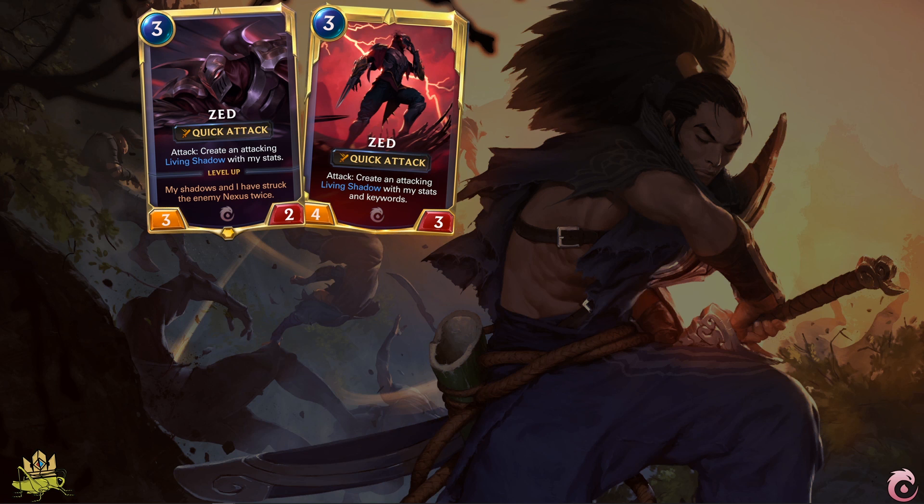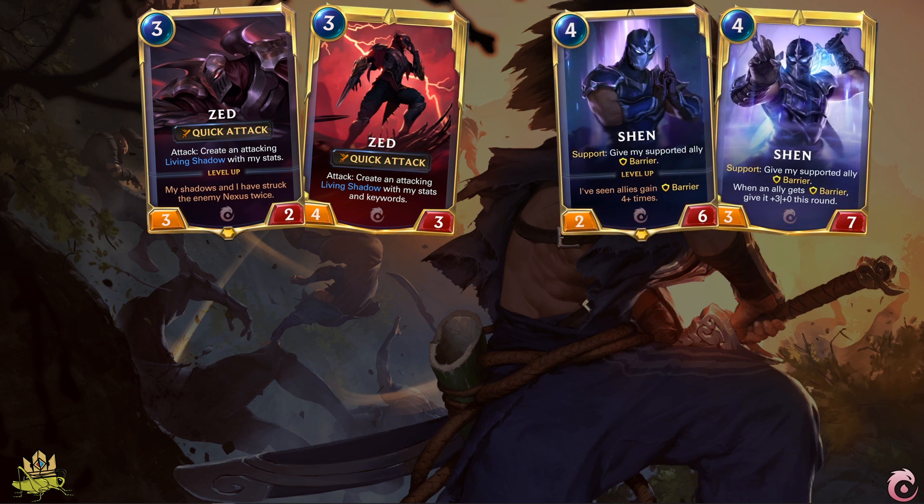After leveling up, his shadows also receive Zed's keywords. Shen is your tank support champion, applying barrier to an attacking unit on the right of him. After applying barrier 4 times, he levels up, and from then on, whenever an ally gets a barrier, they will also receive a plus 3 attack buff from Shen, making attacks a bit more threatening. He is typically used to protect key cards in your deck, and most of the time you will see him in Fiora decks, which definitely needs his protection.